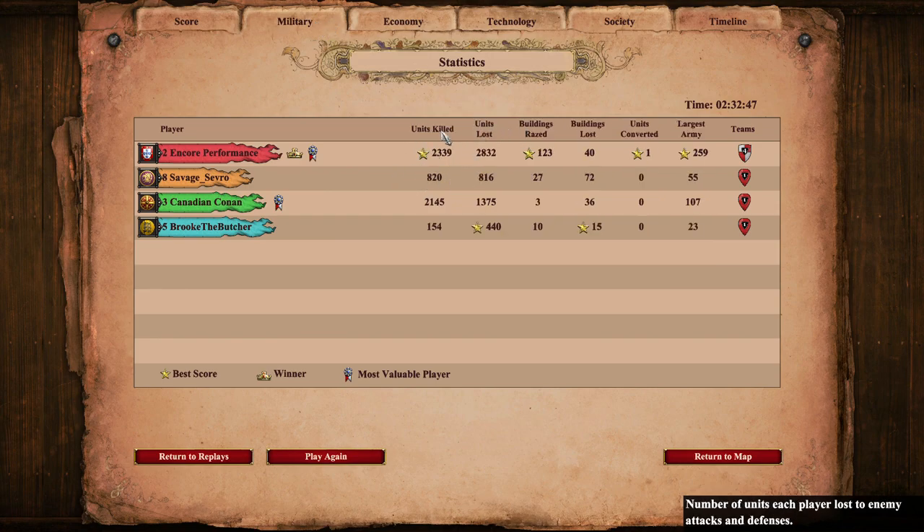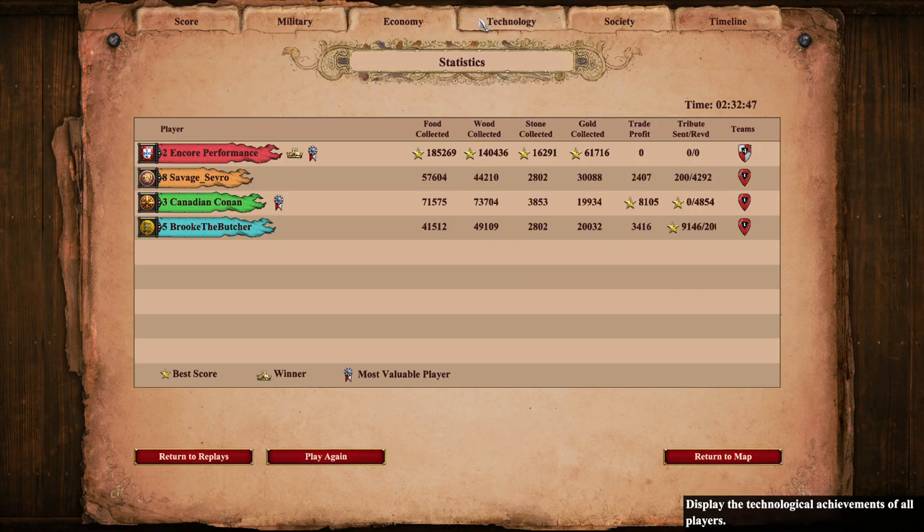The relics generating food and gold for Burgundians would also be really good for them. Looking at statistics: I do have the most units killed, I also have the most units lost, but if we look at the units I killed versus the units they lost, it doesn't add up — there's around 300 to 400 units missing. That's Canadian Conan's onagers. Canadian Conan takes MVP, though in the early game I would have argued it was Brook the Butcher. Units converted was only one, by me. Buildings razed: 123. Largest army: 259.